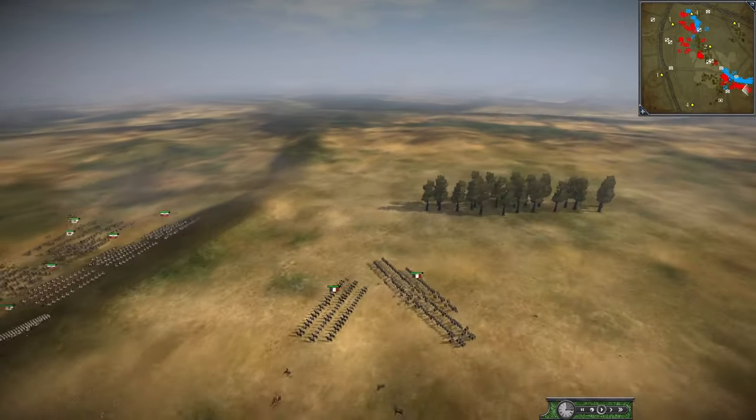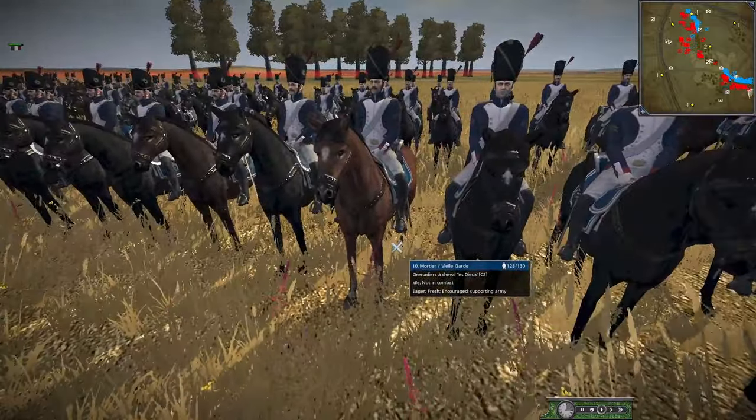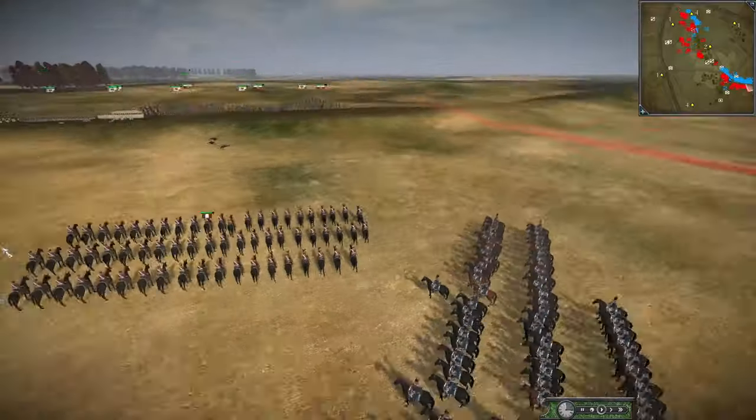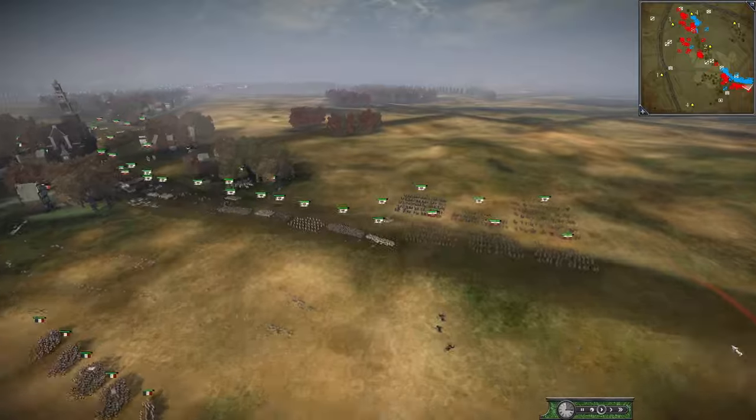Ledoux is now appearing — the Old Guard Cavalry. These are literally Grenadiers on horseback, a very scary and powerful cavalry unit. It's getting massed and ready, which will be needed against all that Coalition cavalry — lots of Russian Dragoons and Prussian Lancers and Dragoons.